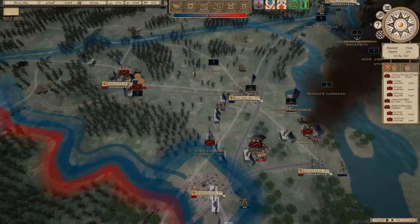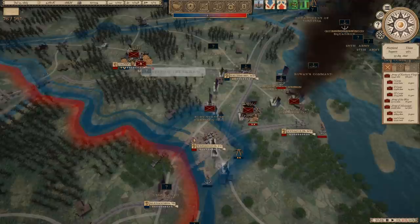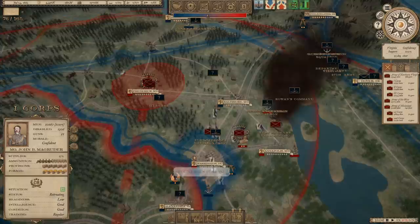With the defeat of the Third Corps, I'm hoping he will withdraw — that's going to largely leave Washington to me. We've got the Army of the Potomac headquarters here, but I don't think he's actually got any men with it. I'm going to pull Magruder back to D.C., and I think I'll pull Longstreet down there as well. I just want to consolidate my forces around Washington and make sure we hold it against anything the Union throws at me.